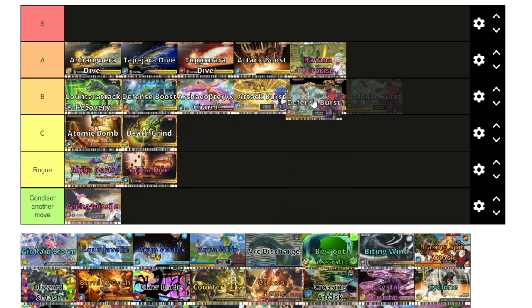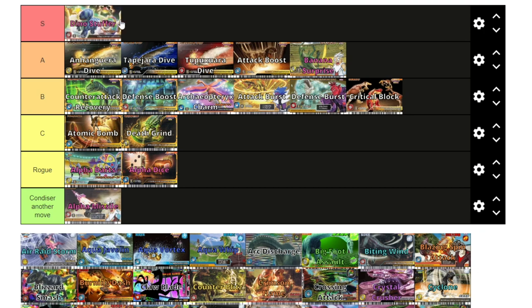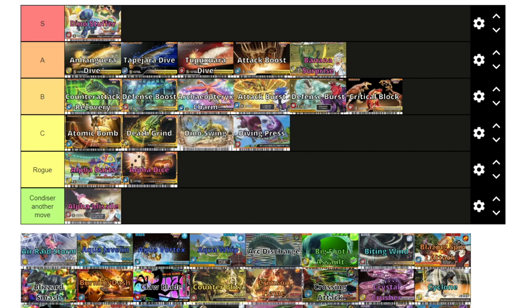Defense Burst I'll put next to Attack Burst — these two are practically the same. Dino Stuffer is S tier. Dino Stuffer is the best alpha move in the game. It's just so good, it sees tons of tournament play — it sees play in my tournaments and in actual official tournaments. It is by far the best alpha move in the game, hands down.